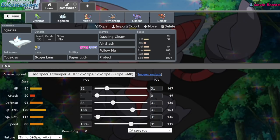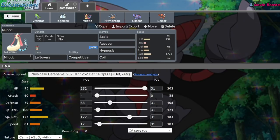We have a Scope Lens Togekiss, which is running a very bulky spread. It's able to take one non-Life Orb, non-Choice Band Bullet Punch from opposing Scizor. It's got Dazzling Gleam, Air Slash, Follow Me, Protect — just standard bulky fast Togekiss with crit. We also have a specially defensive Milotic with Leftovers, Competitive, Scald, Recover, Hypnosis, and Coil.